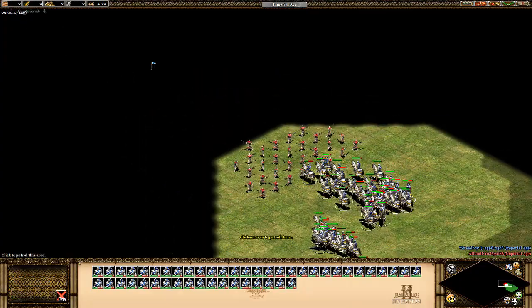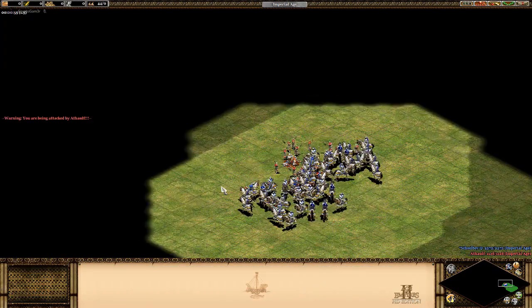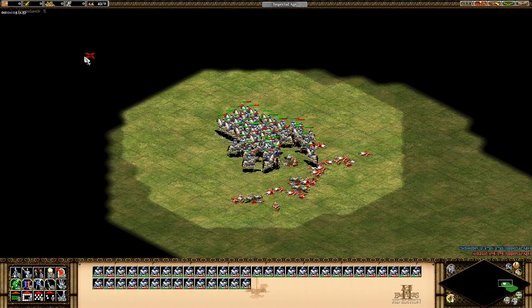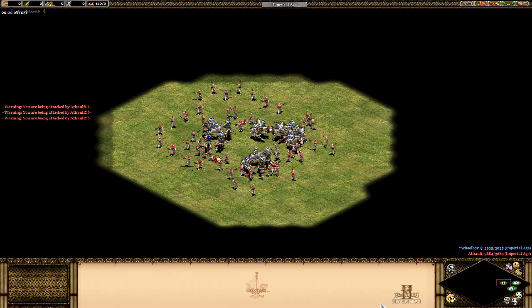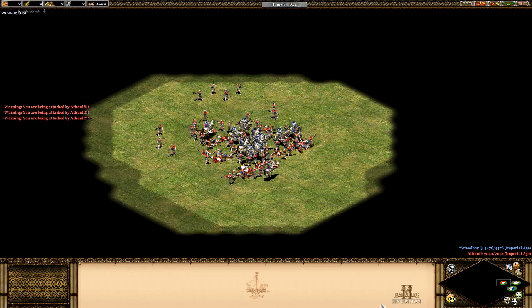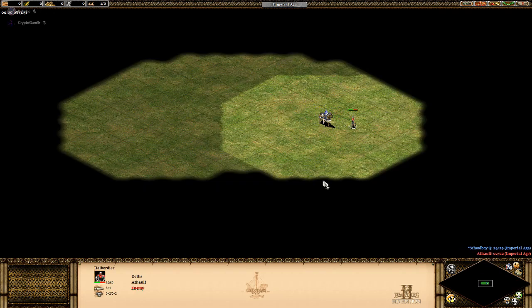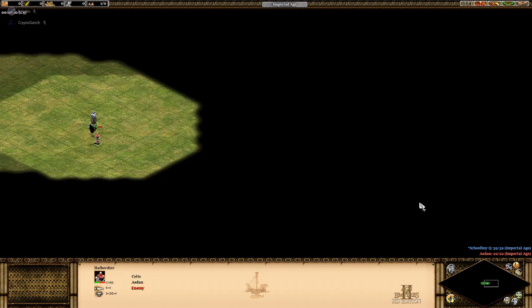This also basically renders camels useless, so we definitely want to end the game before it hits Imperial Age and they get their full upgrades. Let's get on with the main ways that we can counter the elite Cataphracts. Although halberdiers don't deal as much bonus damage as they do to regular cavalry, they are still a moderately good choice to counter, especially since they do not cost any gold and are a cheap unit to create.